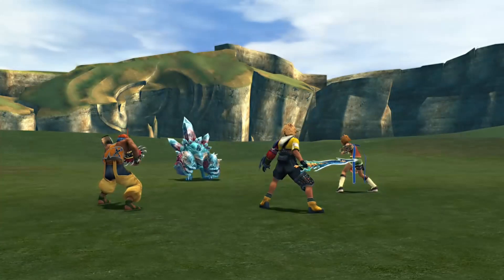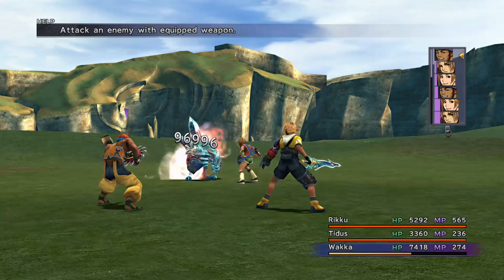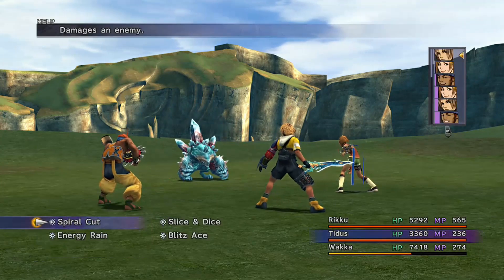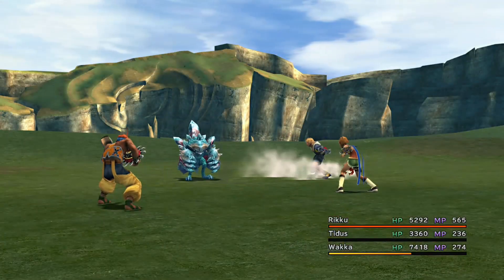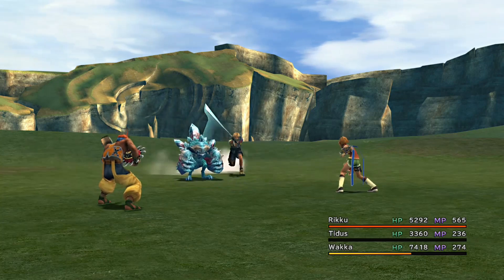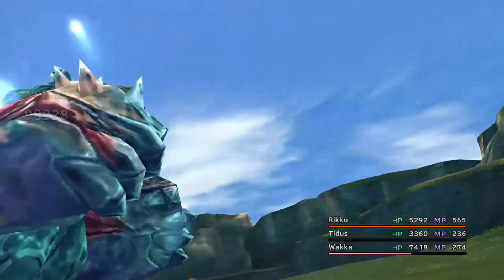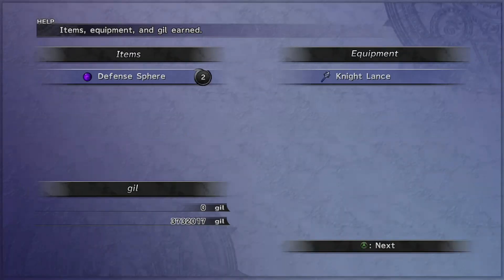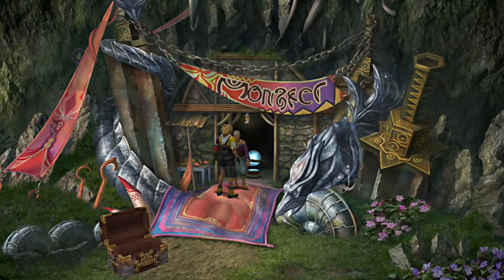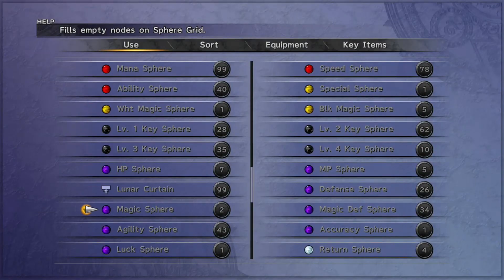So 51 defense spheres, 47 magic defense spheres — that's what we need. We then have to use those to remodel the grid. From Episode 1, we started at a specific point on Yuna's grid near Auto-Life with lots of free nodes and put the strength spheres there. Then we remodeled the central area around Ultima for agility spheres. Now we'll be going through Tidus's grid, which doesn't have many plus-4s at the start, clearing out with clear spheres and placing those 51 defense spheres.